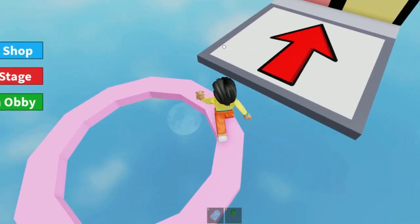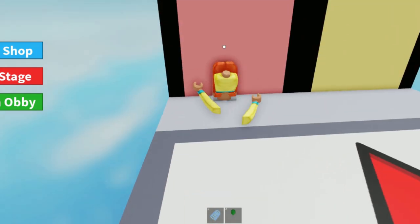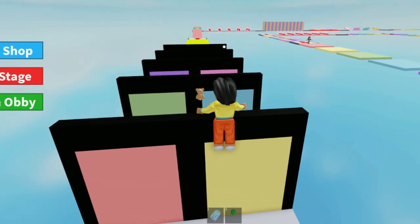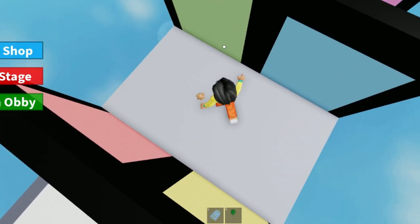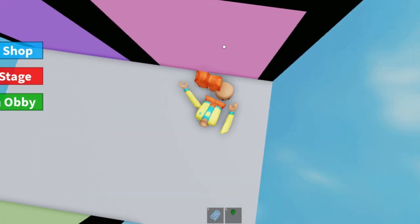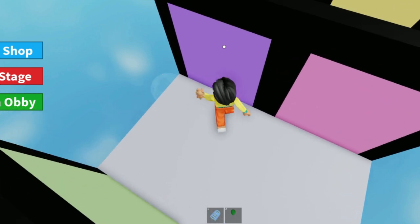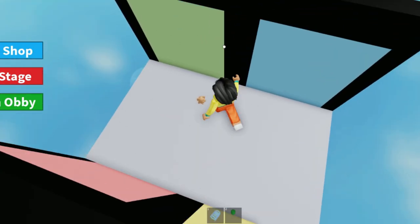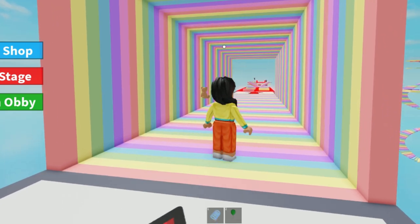If you guys have any obby suggestions, let me know in the comment section. So am I supposed to choose a door? I think so — I was jumping, but actually you just kind of pass through it. We go to the yellow one, then the blue. We gotta go purple next, then yellow, blue, then purple, and maybe yellow — it's kind of a zigzag thing. Blue, then green. Look at this colorful tunnel — oh, that is so cute!